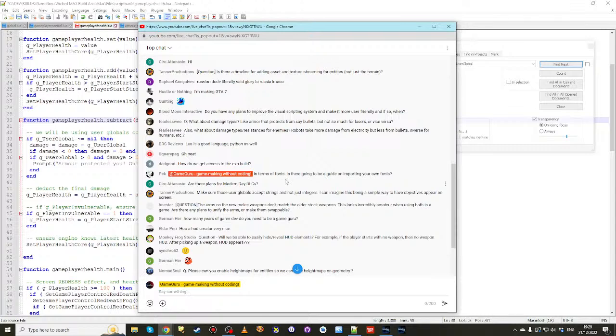Question from Peck: is there going to be a guide on importing your own fonts? I think you can just drop a TrueType font (.ttf) into a particular folder and it should appear in the storyboard font selection — it scans the fonts folder and that'll grow as you add more TTF files. We wanted you to use your own fonts because we want your games to look unique — your own images, models, sound effects, and fonts.